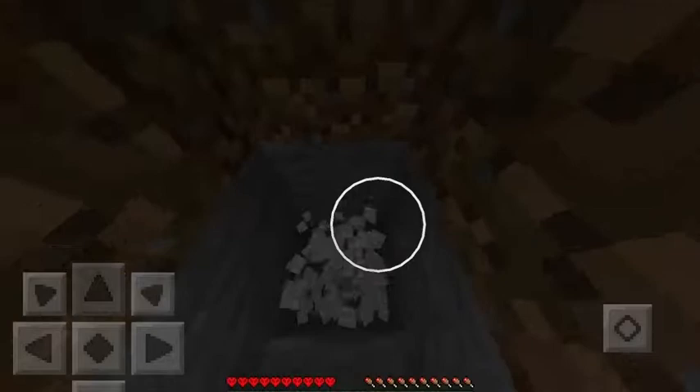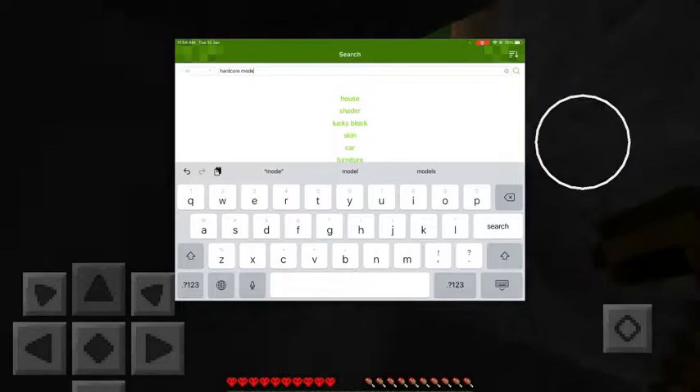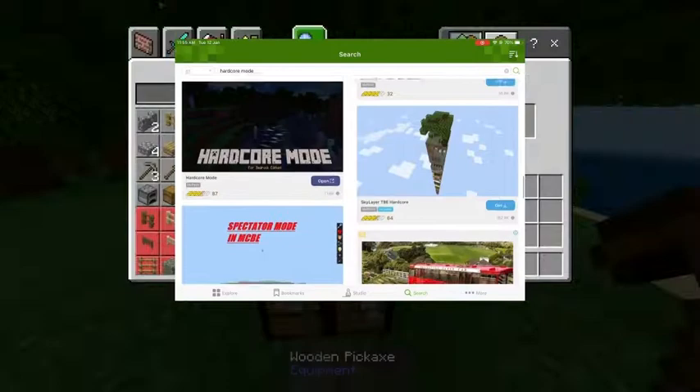For this add-on, we're going to be using the Add-ons app again, so just go into that. Once we get in, we want to search up Hardcore Mode. If we scroll down a little bit, just keep scrolling until you see Hardcore Mode — this one right here. Just press Get or Install.